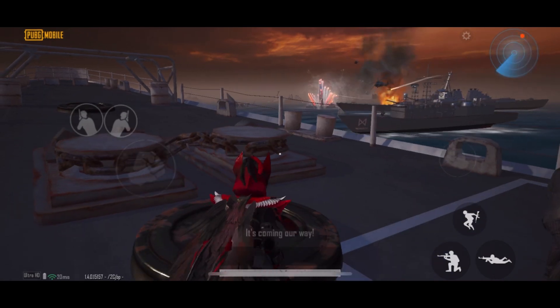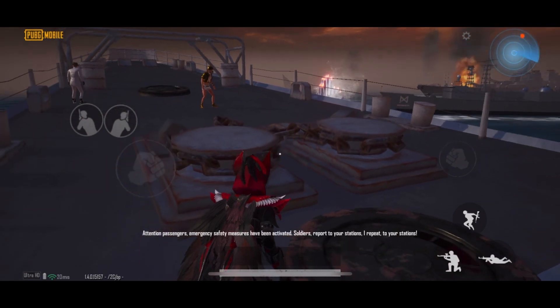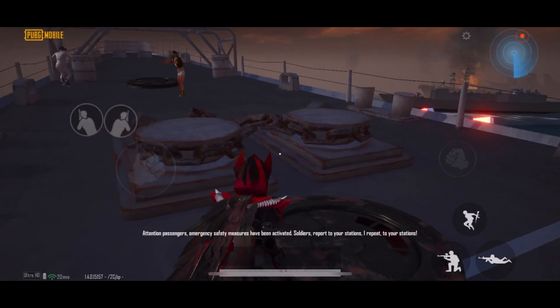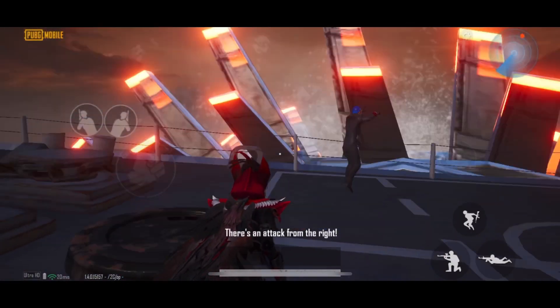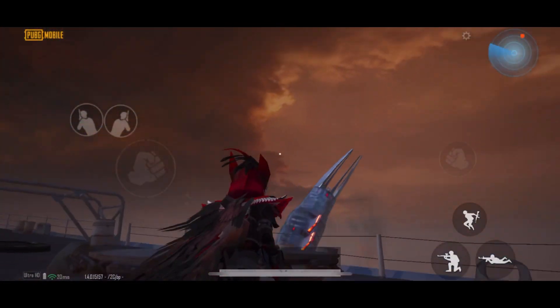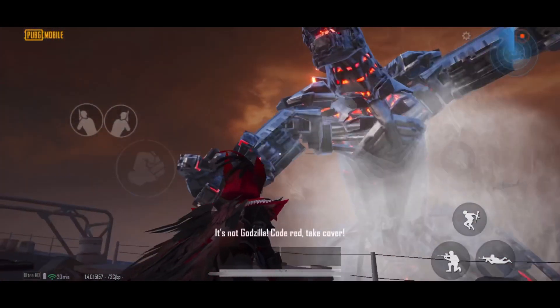What is it? Attention passengers — emergency safety measures have been activated. Soldiers, report to your stations. I repeat, to your stations. It's on the right side. It's Mechagodzilla! Code red, take cover.